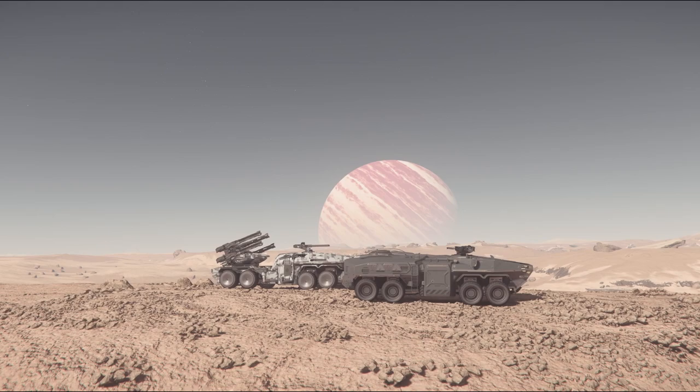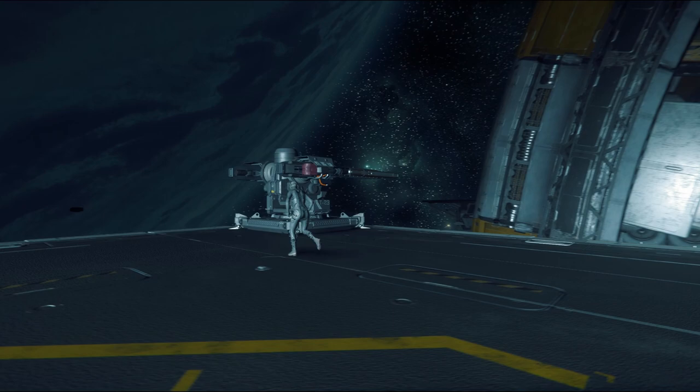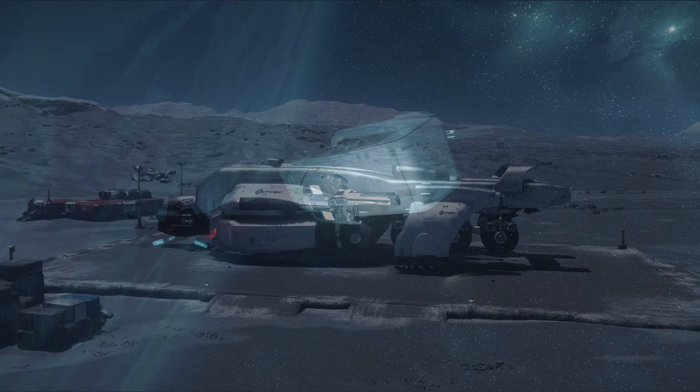Before we get to NPC gunners and AI blades, let's take a look at the already implemented automated turrets in the verse. I am of course talking about the turrets defending stations and outposts. Currently we have three types: the small energy turrets, small missile turrets, and large ballistic turrets. The first two generally follow real life. The large ballistic turrets I believe are there only to strike large targets effectively, and that is where the similarities end.